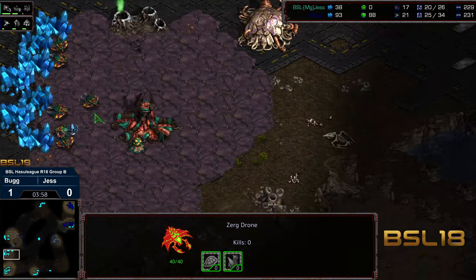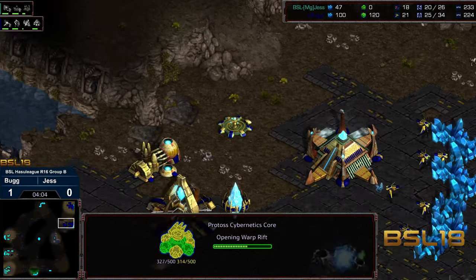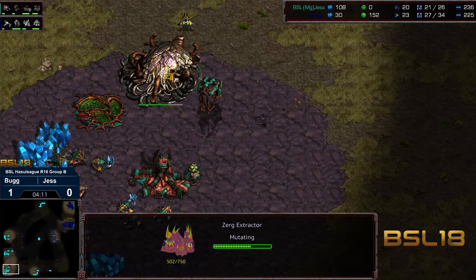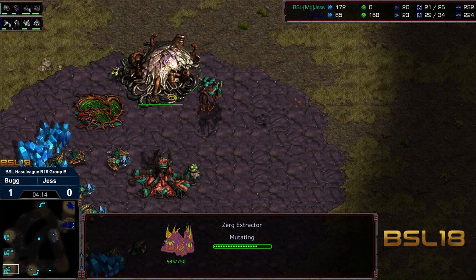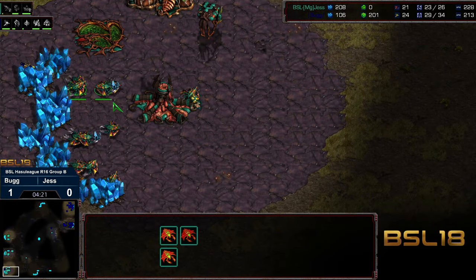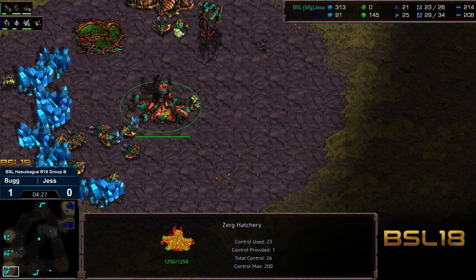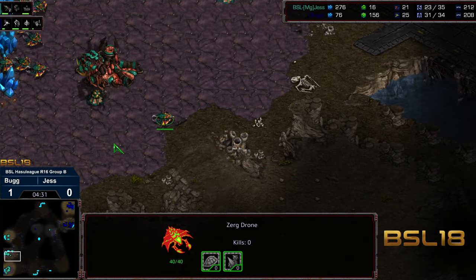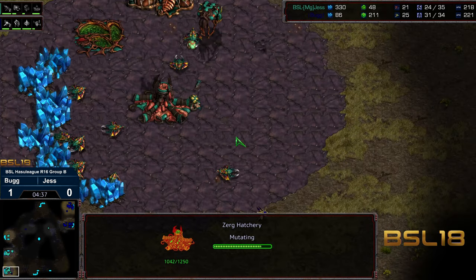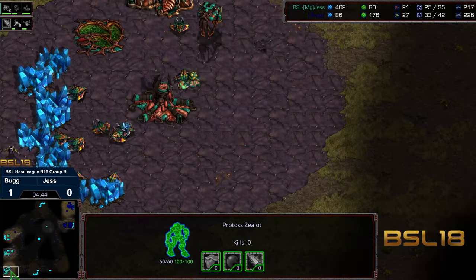We'll see if Bug scouts out and finds us here at the six o'clock. Seeing four hatcheries up, sometimes the reaction should be to get an additional gateway and start flooding units, because you can run this over pretty rapidly — especially if Jess doesn't produce a lot of zerglings in between. Spawning pool getting attacked a bit, some drones getting hit over the edge. We do have initial zerglings being built to deal with that frustration. It looks like the drone that was at the six o'clock is backing off, and the first zealot is away towards the nine o'clock location.